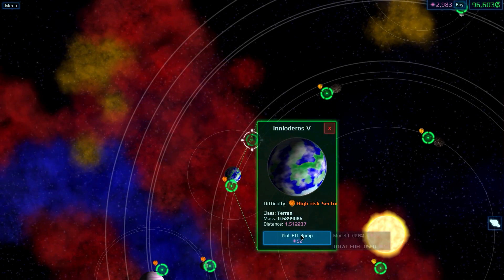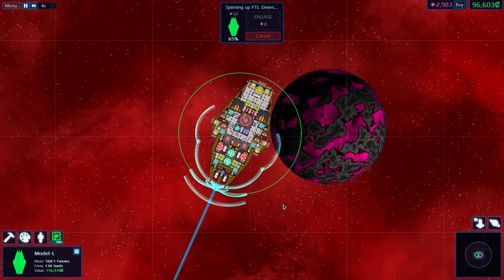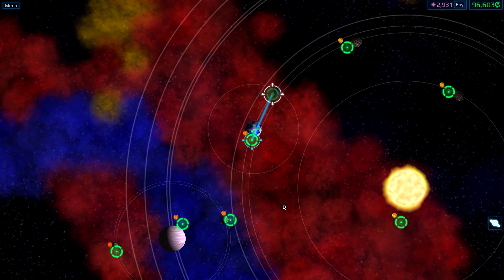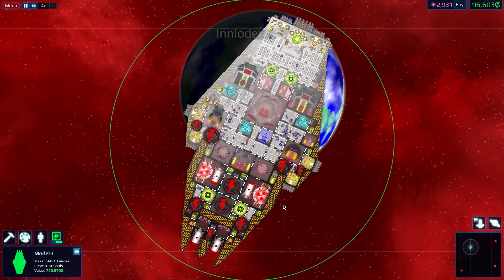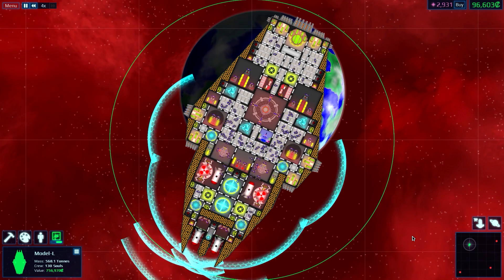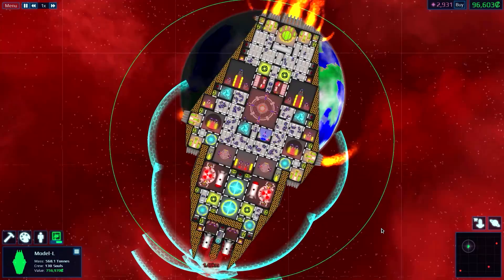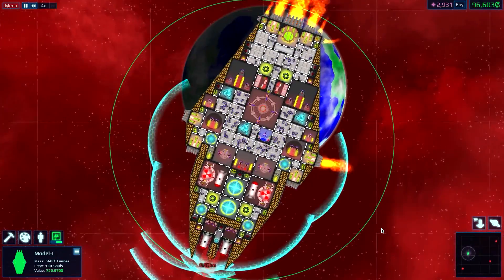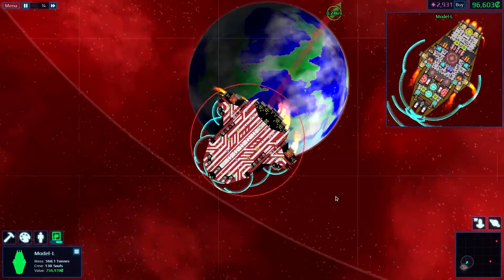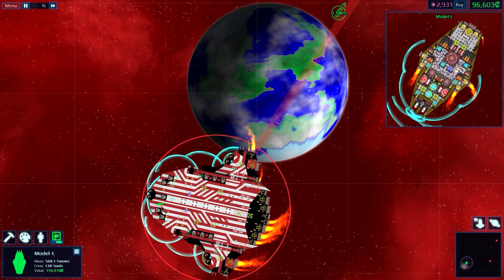Let's try tier four. Let's try this one — a high-risk sector. I wonder how effective a broadsider with nukes would be — it would be fun to try out. Just waiting for everything to come up, and everything is up. Let's go down this way. Okay, what are we up against? Oh no, not you! No, not you! You're what gave me a hard time last time.